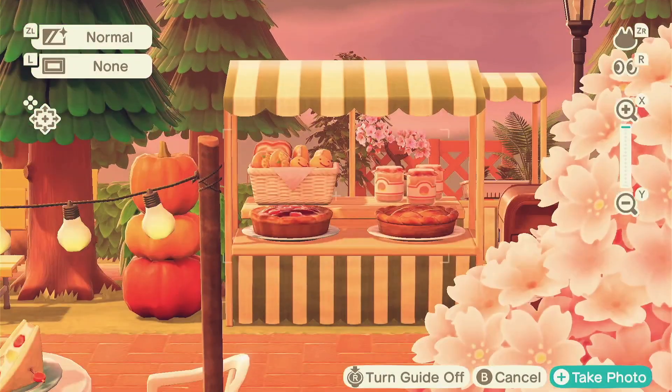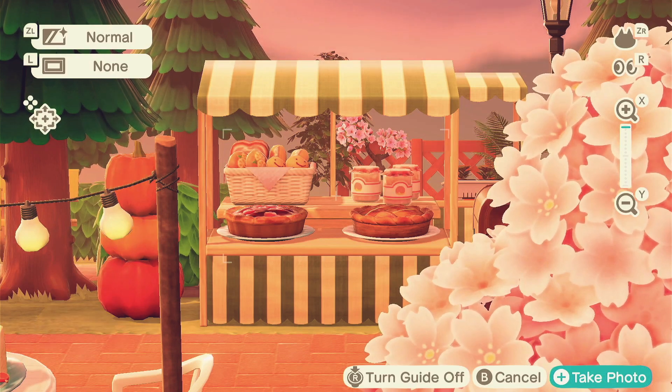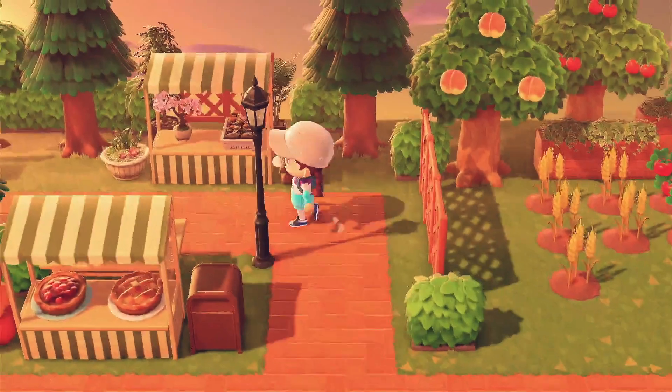Look at the layering here — I figured this out and got so excited. A project table placed behind a stall, when viewed from this angle, can look like everything's elevated up one level, making it look like a proper shelf. It makes the shop look deeper. I highly recommend it — if you have the DIY, totally make a project table and put it behind your stall to add a second layer to your shop.